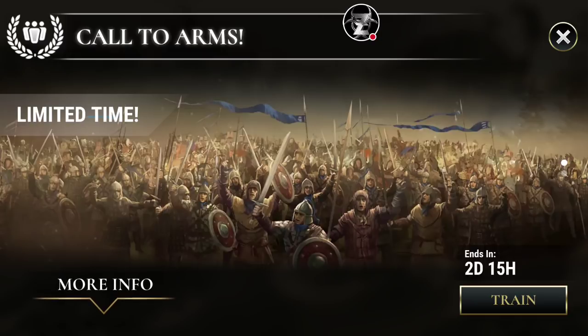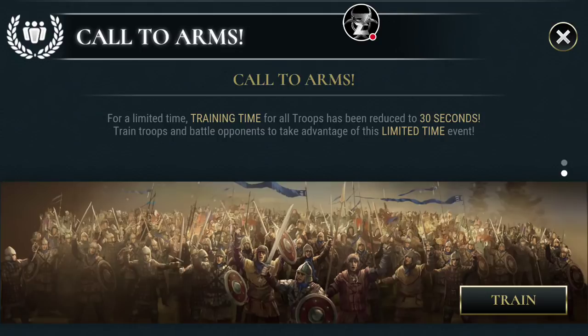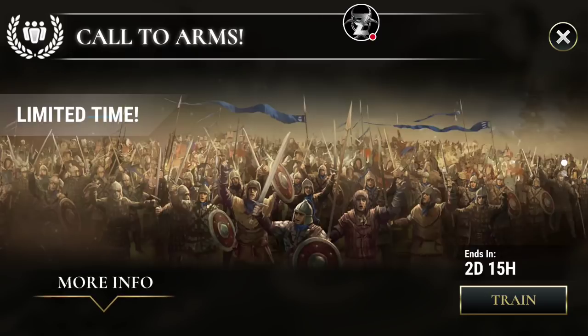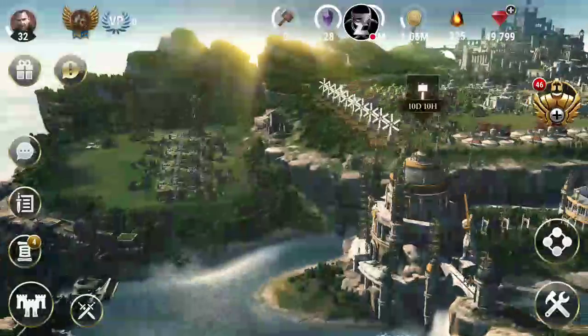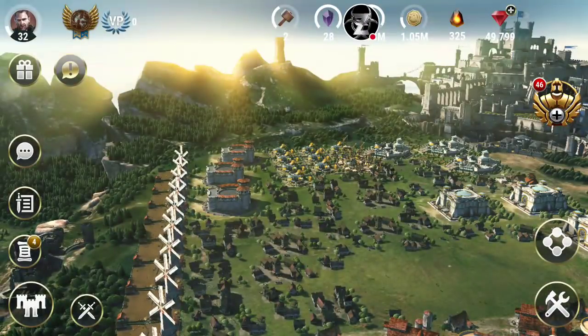But this is the event going on right now: Call to Arms. It's a throwback to an old event we used to have quite frequently in 2017, which reduces the training time of your troops to 30 seconds for all of them. This is going on for the next two and a half days. I believe another event will drop tomorrow — this Call to Arms will run in the background while other events are happening. This is kind of a ramp up to the event dropping on Thursday. I don't know what it is, but I'm definitely excited. Let me know what you'd like tomorrow's event to be in the comments below.